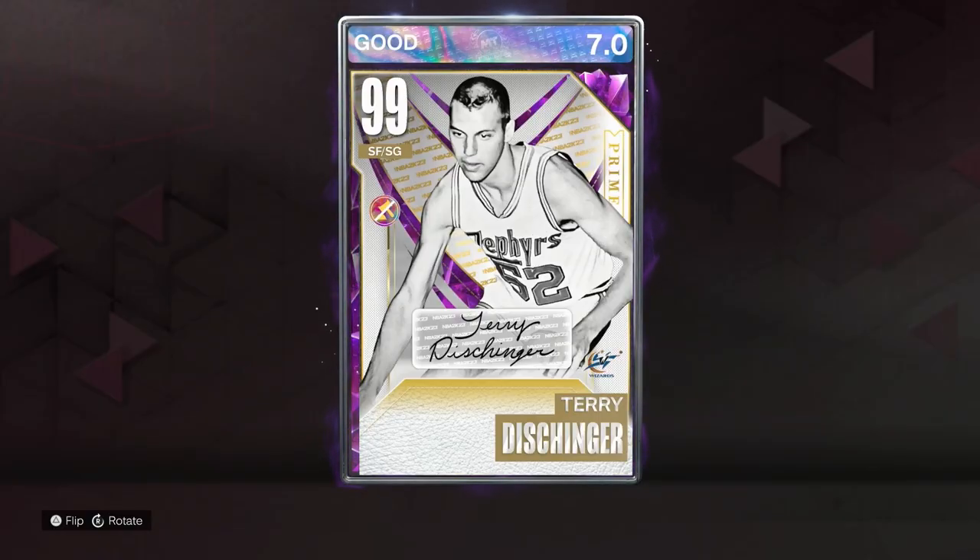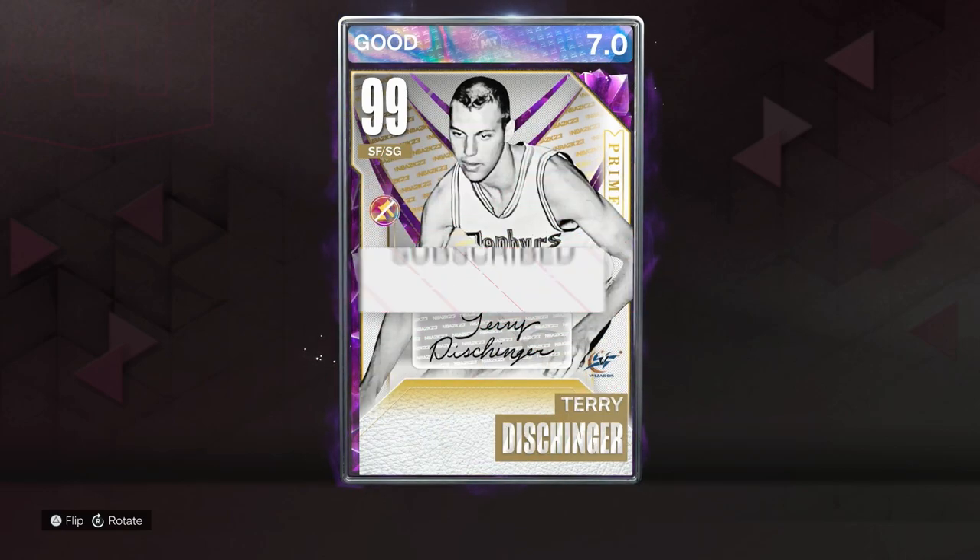Terry Dischinger is by far the number one shooting guard, the number one player on this game. He is the best card — he clears any other card. No other card can really compete due to the fact that he can dunk, standing dunk, quick stop, and most importantly he can dribble. He has MyPlayer-level dribble moves with a MyPlayer jump shot. All you have to do is get used to his hands on his shot and you're golden. If you got the MT, please lock this set in — he's the best card on the game. Appreciate y'all tuning in, leave a like, comment, and subscribe.